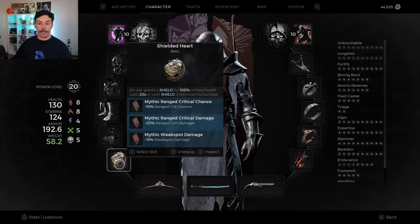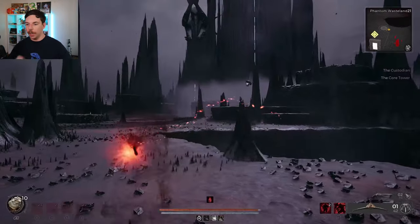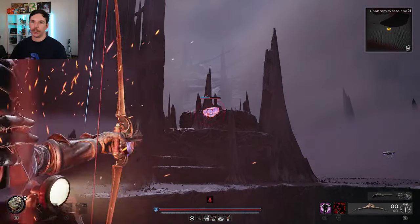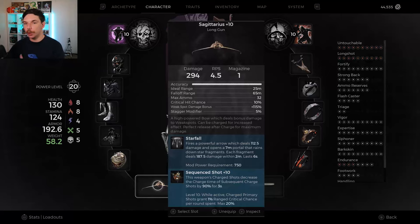Moving on to weapons. The first weapon I want to talk about is the Sagittarius bow. It's probably one of the best bows for raw damage output because it has a really good weak spot damage multiplier and good rounds per second. Any increases to draw speed and reload speed make this bow phenomenal. With the Sequence Shot mutator, after one charge shot the next charge shot is essentially instant — you just keep clicking and keep charge shooting. While Sequence Shot is active, charge primary shots gain 1% increased critical strike chance per shot, and it's very easy to reach the 20% max. Sequence Shot is an absolute must for any bow.